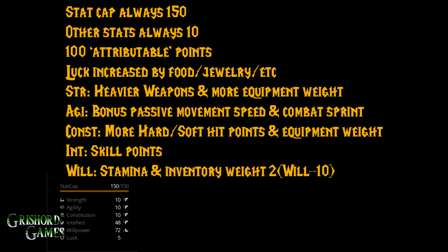Constitution gives more hard and soft hit points, as we talked about, plus more equipment weight. Intellect gives skill points — straight up times two. So this character has 48 intellect: take off the 10 base, that's 38 times two, which equals 76 extra skill points. That's all intellect is for — it has no other use. So if you're a combat character, I do not advise putting a lot of points into intellect because you need everything else.